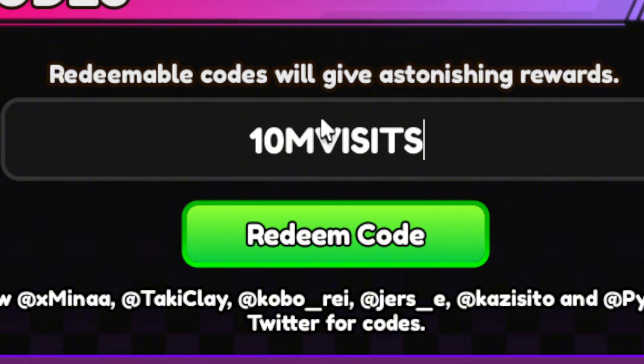The last three codes on the list: 10MVISITS, which gets you 5 re-rolls. Then RELEASE, which gives you 500 gems and 1,000 gold. And DELAY, which gives you 3 super stat chips and 500 gems.